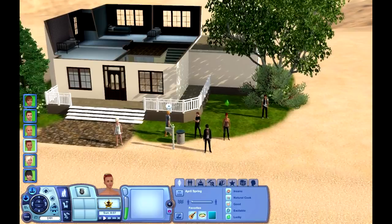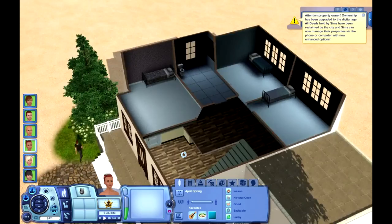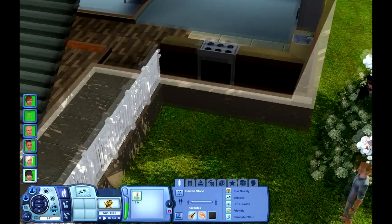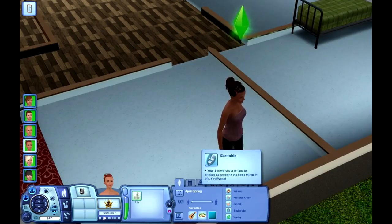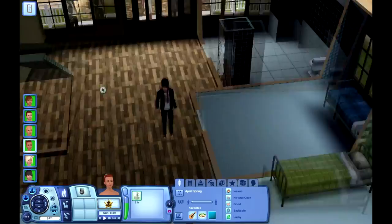Okay, so now that we have our 6 Sims and our really bad, unfurnished house with gaps in the floors and unfinished rooms, we can start officially. Where are you going, Darren? Go into the house — check out your new lovely house. And look at April — April has instinct, she knows where her room is. I think I didn't actually tell you her traits: she is insane, natural cook, good, and excitable. So we have some twisted characters here in the household.